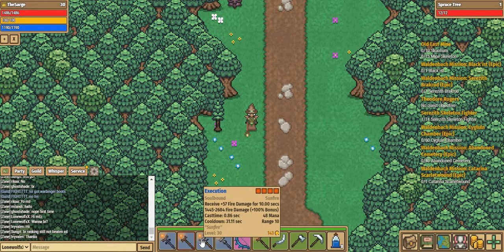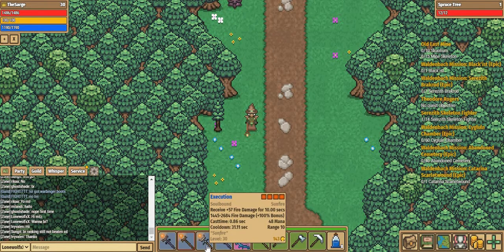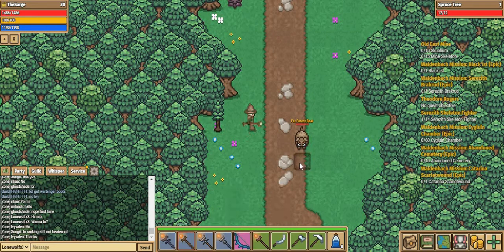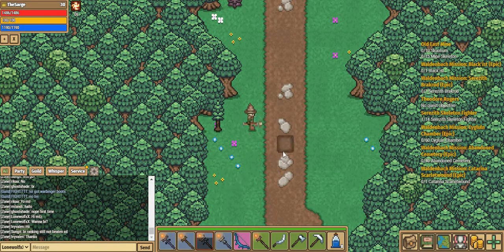Next up is the Execution — 4 red dots, a Sunfire type weapon. It does around 1600 damage on average, 2600 on a good day without any buffs, and I've done up to 4000 damage with it — absolutely insane. It also has a buff of plus 57 fire damage for 10 seconds, meaning any other fire damage weapons in your inventory will deal extra damage for 10 seconds if you use this first. It has a long cooldown of 31.11 seconds. It strikes in a 3x3 area similar to the Crafted Forsaken Ripper, with a nice animation kind of like a tadpole.